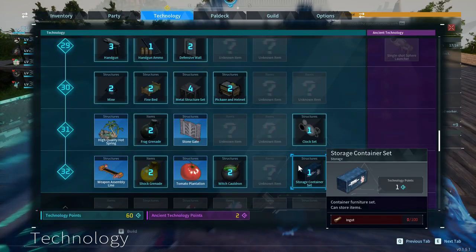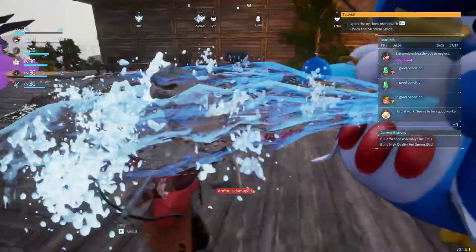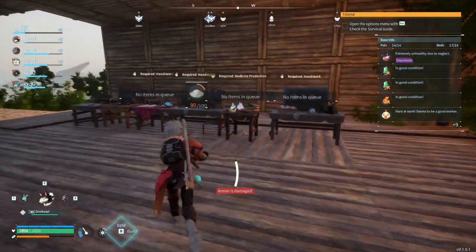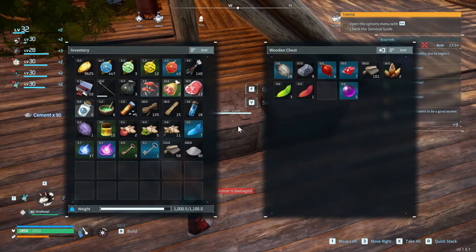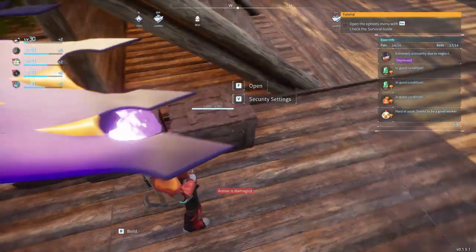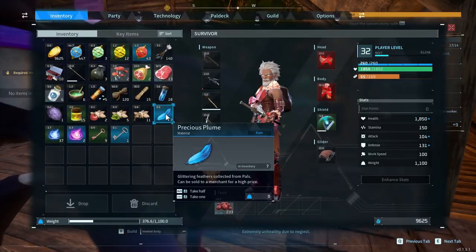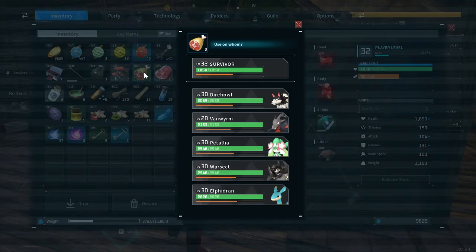First thing we need is a little bit of cement for that high quality workbench. Oh, here we have it — we don't really need more than 90, so mission complete. Where's the chest? Yeah, there we go, that's the cement chest. We have another inventory that we don't really need.